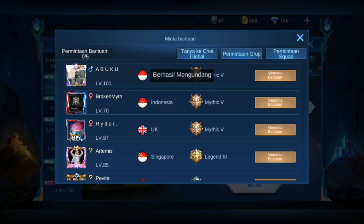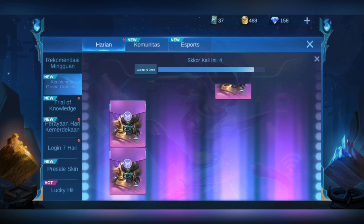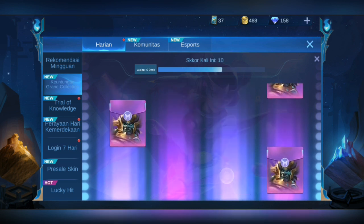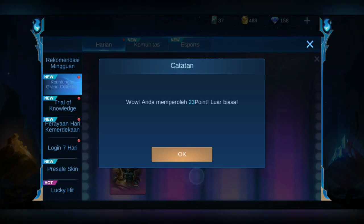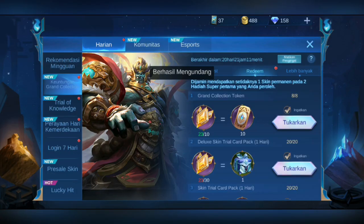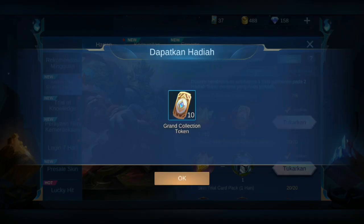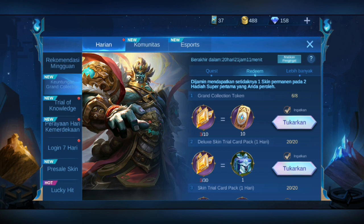Kita coba ke global dulu. Kalau global kayaknya lebih cepat karena banyak banget di seluruh alam. Tinggal kita klik-klik-klik aja untuk mendapatkan poinnya. Semakin cepat, nanti semakin banyak kita mendapatkan poinnya — jadi teman-teman harus fokus dan fast tap. Kita dapat 23. Kita bisa undang lagi — masih ada permintaan bantuan 1 dari 5, jadi masih ada 4 lagi. Setelah itu nanti kita bisa redeem — kita tukarkan, dapat 10.